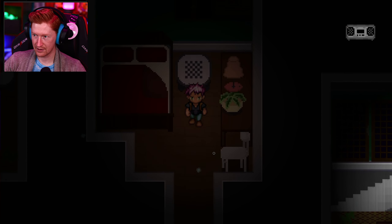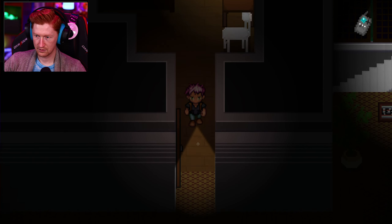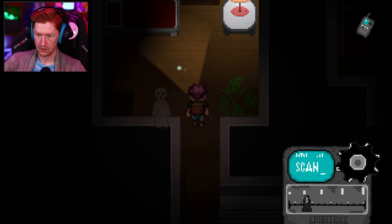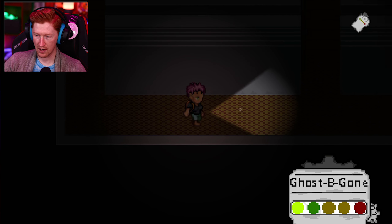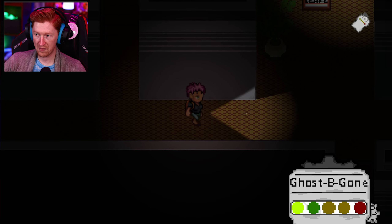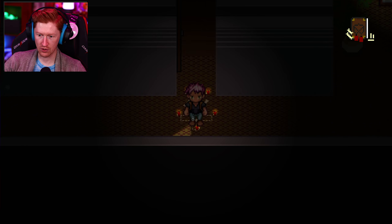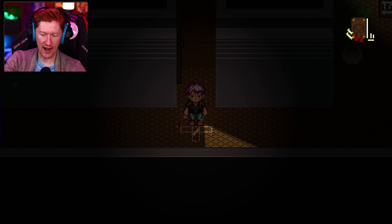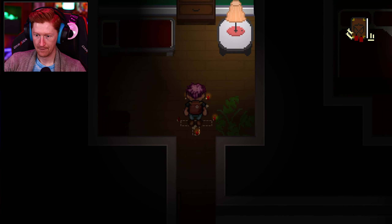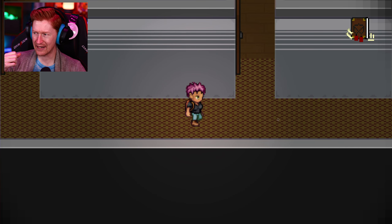So you can exorcise a ghost after you know what it is? Oh God, I found it! There it is — it just materialized! Where's my spray away? I sprayed him! My lamp is flashing — I do think it might be aggressive. That was super spooky, that was neat. So we got spirit box, lamp manipulator, and aggressive — it's a devil! We're about to exorcise this. I can't do the exorcism in the hallway — it has to be in here. Get fucking exorcised, you dickhead! Not in my goddamn house. Exorcised.